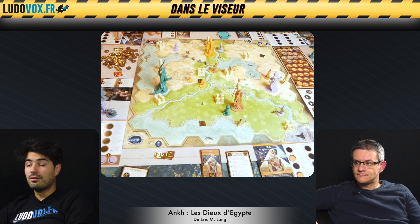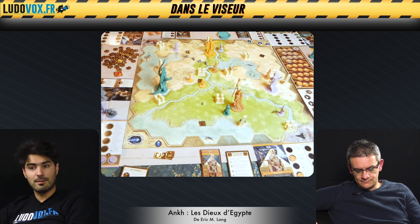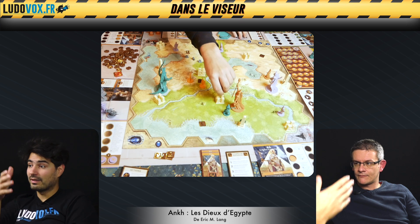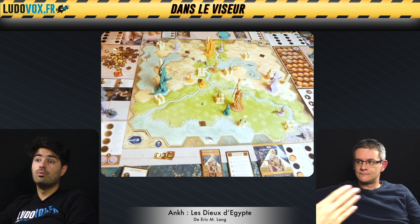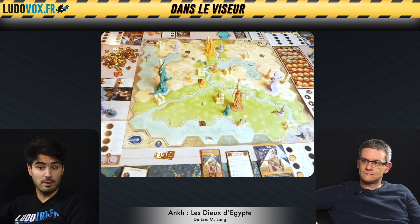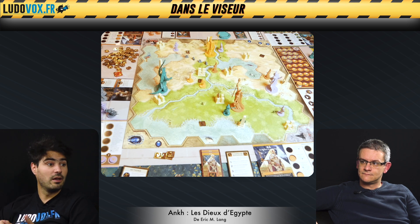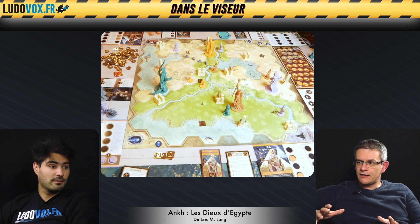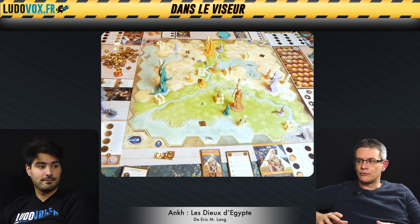Il y a une vraie beauté, une vraie simplicité presque abstraite sur ce jeu. Il n'y a que quatre actions : un plateau d'actions avec quatre actions, des pistes d'actions. Tu en fais une ou deux. Les actions, c'est déplacer ses unités, invoquer une nouvelle unité, recruter des petits fidèles, utiliser des fidèles pour débloquer un nouveau pouvoir. Le game design est très, très beau. C'est super épuré. On voit très bien ce qu'on peut faire. C'est une belle création.